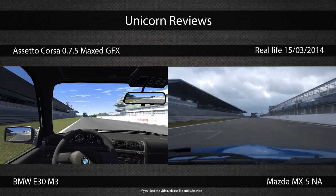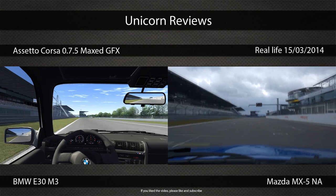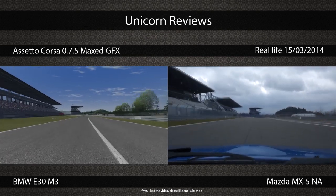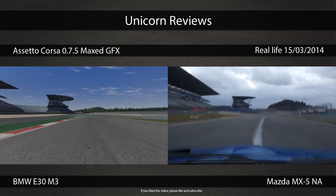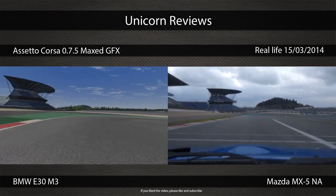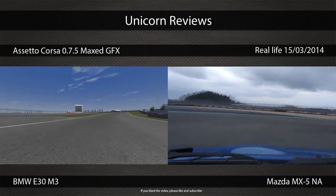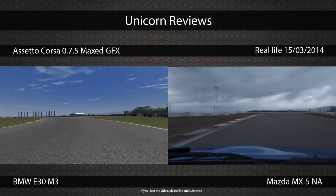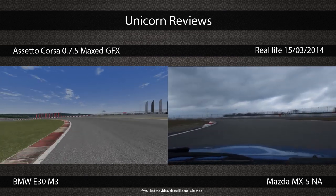Let's start off with Assetto Corsa build 0.7.5 — we maxed out the graphics. It looks a bit shaky but in gameplay I was getting good enough FPS; it's just my hard drives can't keep up with the bandwidth. We're driving a BMW M3 — the old one — in AC, and in real life we're driving the Mazda as we said earlier.